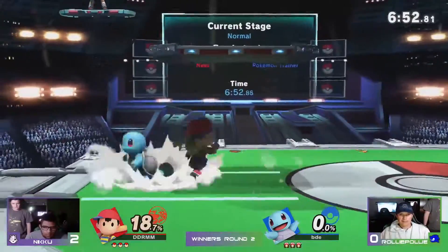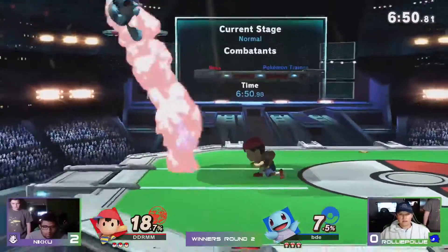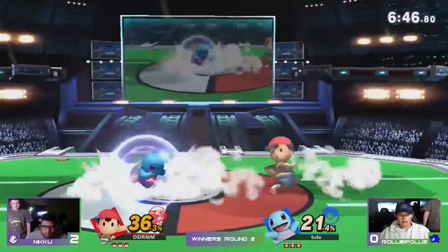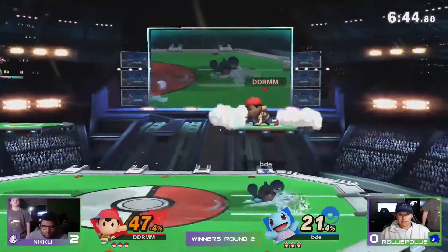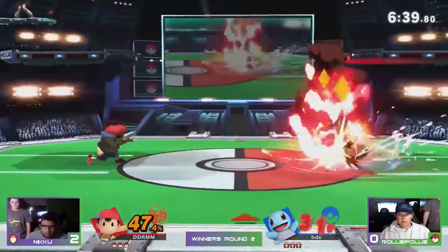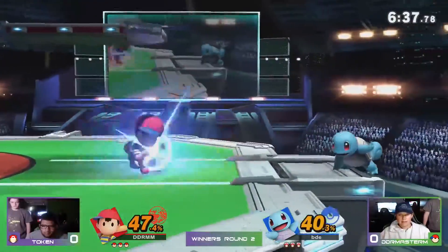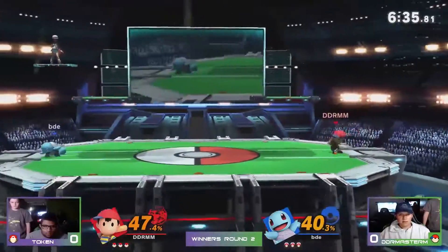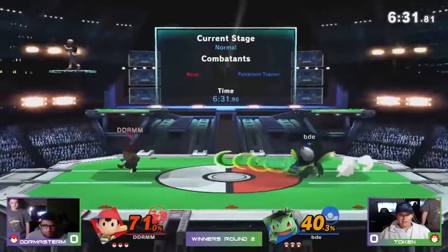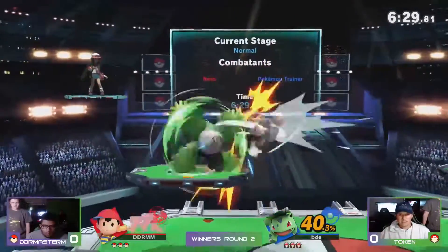They're just feeling each other out right now, a lot of shuffle materials. Here we go, trying to get that PK Thunder — that's able to keep Squirtle off. How does PK Fire work against the water type? I mean, I see it burning there for a couple seconds, but I mean it shouldn't... oh, here we go.